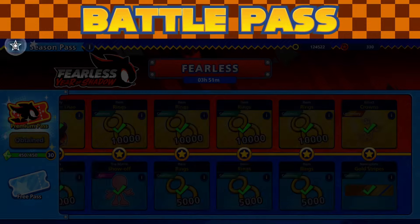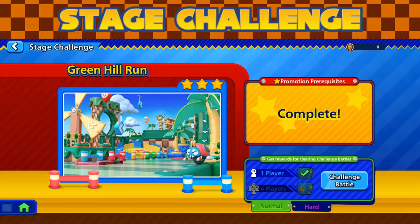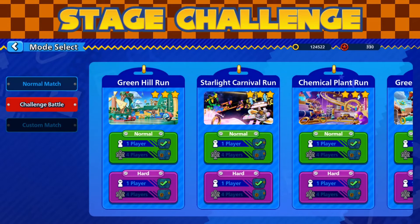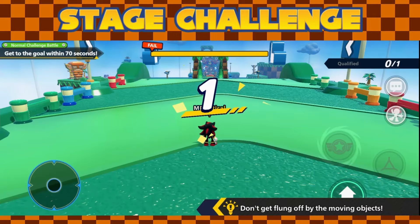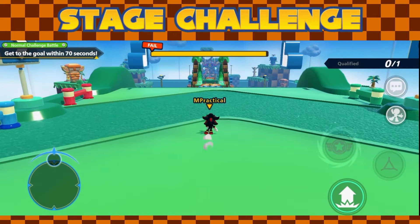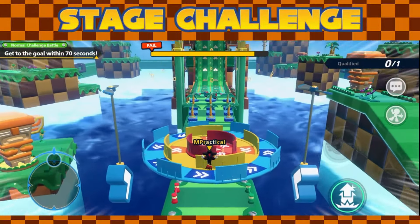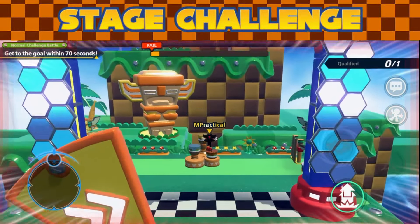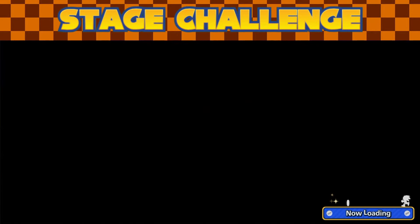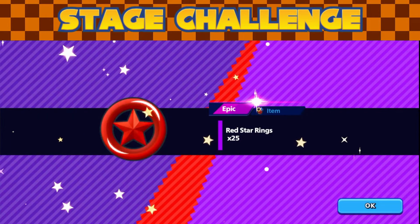Stage challenges are where we earned our red star rings to unlock the premium portion of the battle pass. These challenges range from making it to the end of a goal within a time frame, to survival modes where you outlast until time is up. Some were very easy, especially just running through to the goal, but hard mode is something completely different — an excessive amount of obstacles that had me barely making it. I'm impressed; they add nice variety and a good single-player option.